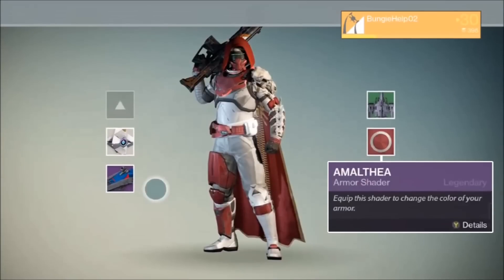First up, we see that this Bungie guy is rocking the rather tasty Mouthier shader. Now this particular shader can only be acquired as a random reward by levelling up your New Monarchy faction rank.